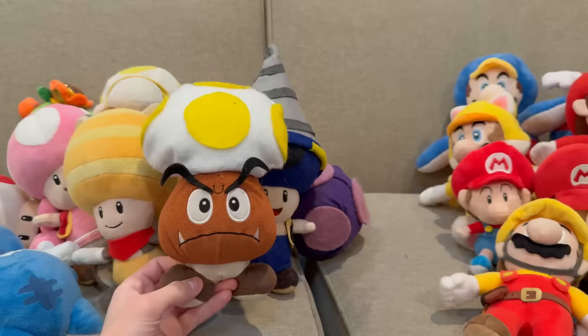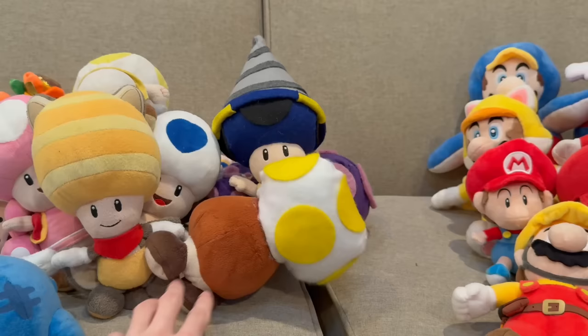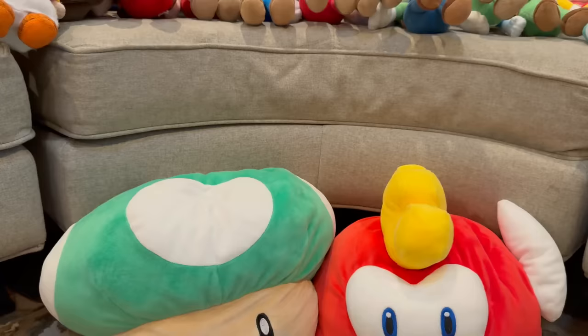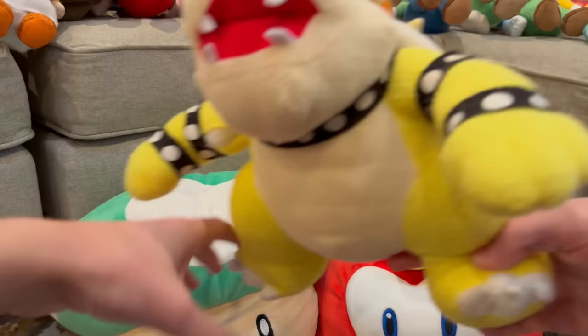We got Goomba Yellow Toad — the best thing to ever exist, also from Mario Wonder. I put so much effort into these custom plushes for my Mario Wonder video so please watch that. We also got this Wonder Flower made from scratch — shout out to my mother — and then we got a Fire Flower. Next we're gonna do Bowser and Bowser Juniors, but first we got big 1-Up and big Jeep Jeep.